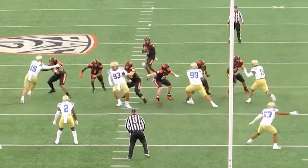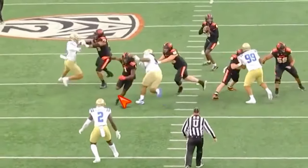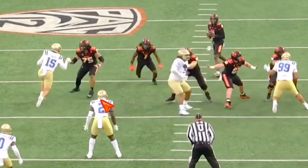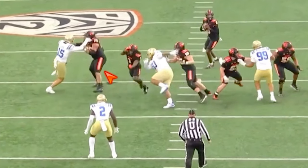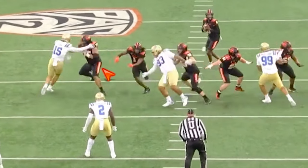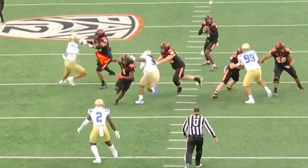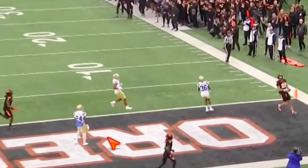Next play — ball gets out but this is a good hand fight by Laitulatu. Fuaga has good footwork, but Laitulatu attacks his inside shoulder, recognizing he's not getting around the corner. From Fuaga's perspective, the fix is to take that inside hand, whip it out, break that arm off, and get his hands into Laitulatu's chest. Instead, Fuaga tries to lift the hand up, giving Laitulatu something to attack. Laitulatu swipes the hand, works lateral — he had guard help there, but it's a pretty decent rep for Laitulatu. Ends up being a touchdown for Oregon State.